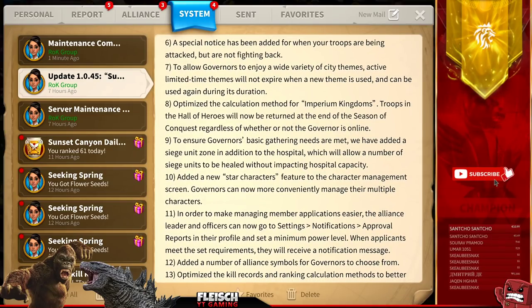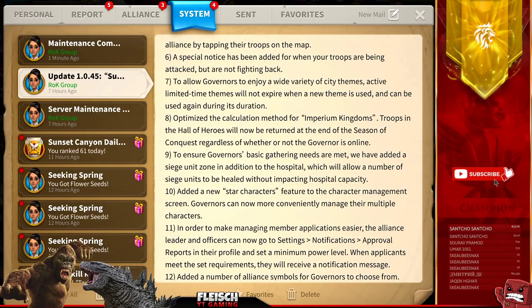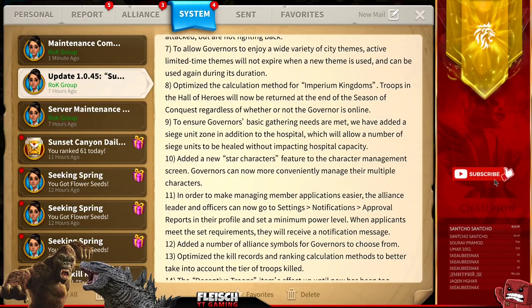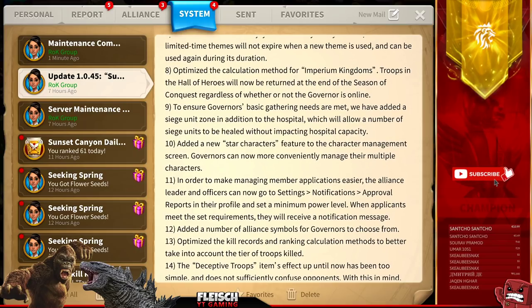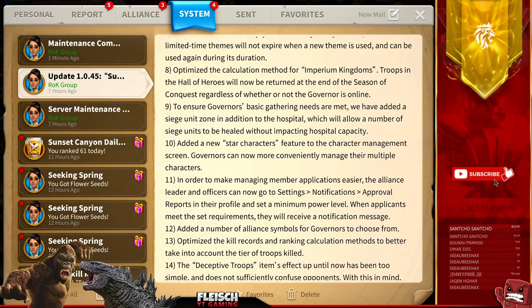Tenth, added a new star character feature to the character management screen — governors can now more conveniently manage their multiple characters. I think they're referring to being able to put a star on your commander as a favorite, so you can order your commanders by putting a star on your favorites and they will appear on top. That's a good feature — it's going to save some time when making up your combinations.